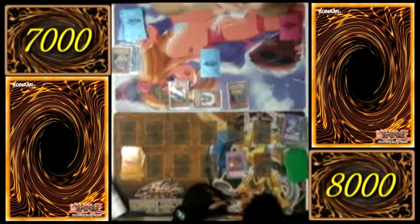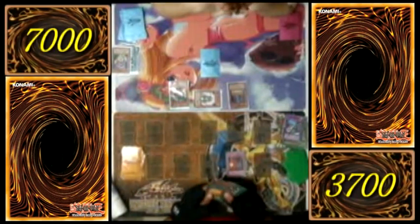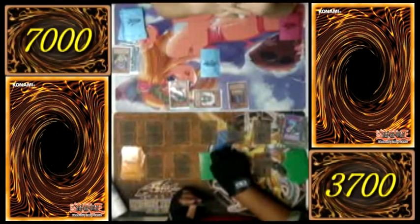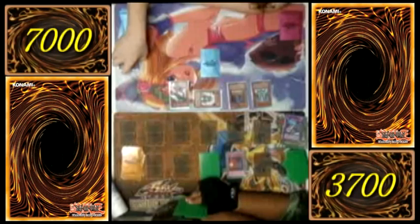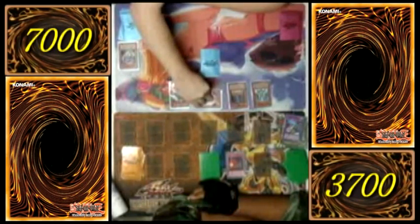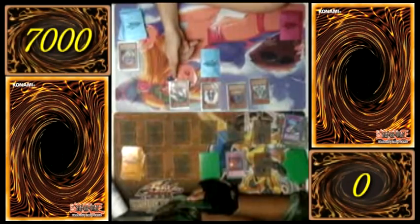I will attack you for 2400 and 1900. I will end my turn. Draw. How much damage have you taken? 2400 and 1900 — I have taken 4300. Set a face down and end turn. Draw. Summon Magical Exemplar. Attack with Magical Exemplar, attack with Severus — it's back to 1400 from last turn's attack. Attack with Summoner Monk. Attack with Crusader.